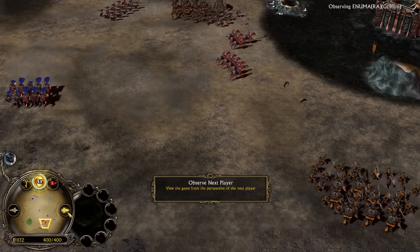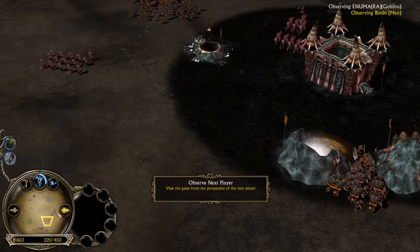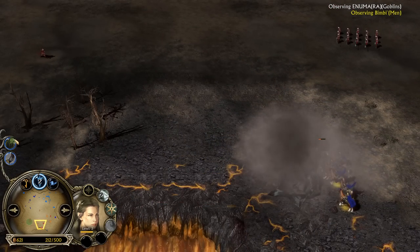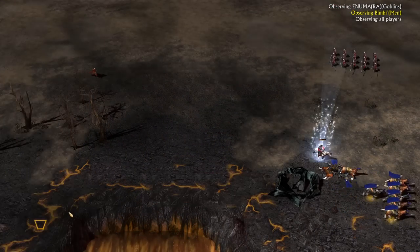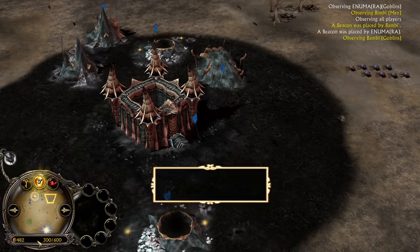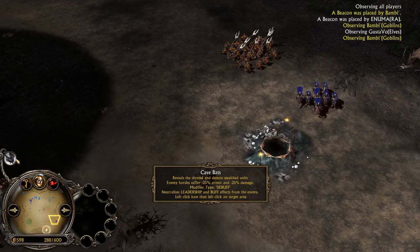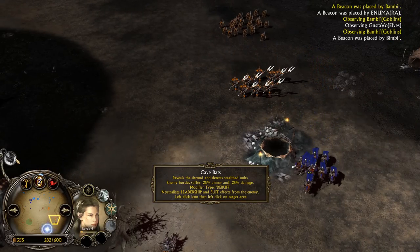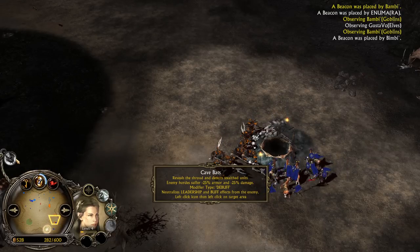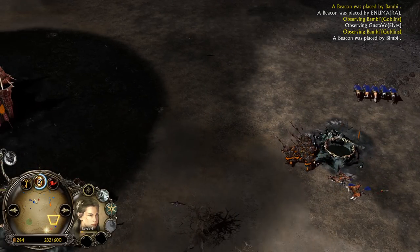6 power points in the bank for the Elves. Enumara the Goblin player has 7 power points and 450 command points. Bimbi the Man of the West player has 500 command points and 3 power points, after the Entwood and Rallying Call. Bambi the Goblin player has 7 power points after the Creep Pads. Creep Pads by the way are just so much stronger in this game — they are able to debuff and nullify your damage by 25%, armor by 25%, and also nullify leadership and more. You can negate every single one of the effects, and I like that.